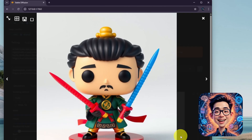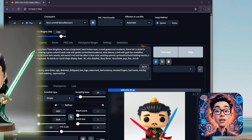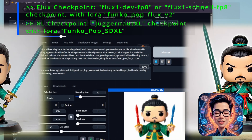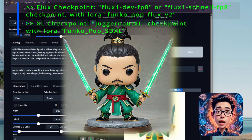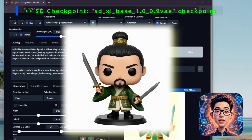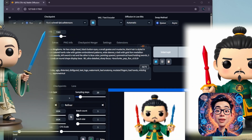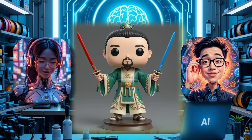Look at the results — I tried different checkpoints, LoRAs, and settings. I tried models like Flux1Dev FP8 or Flux1Schnell FP8 checkpoint with LoRA Funko Pop Flux V2. I also tried the XL checkpoint, for example, Juggernaut XL model with LoRA Funko Pop STXL. Look at all these Liu Bei — a battle-ready Liu Bei! You can also try different models like Stable Diffusion base 1.0.9 VAE checkpoint. I like this one — save that. We'll convert it to 3D next time.